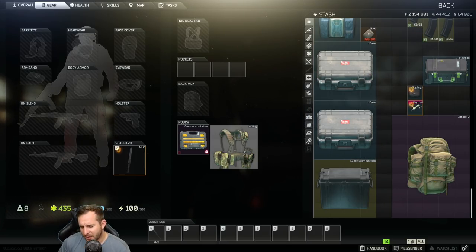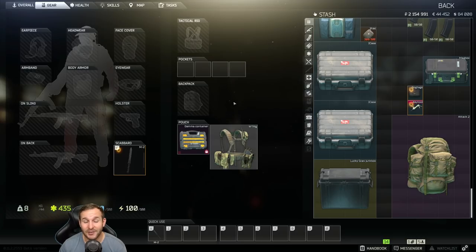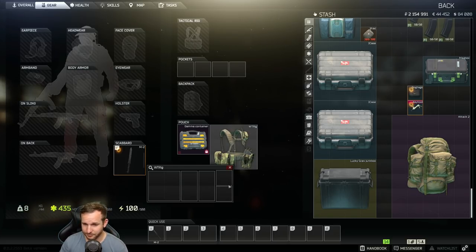The risk with the WT rig method is that if you find a Dox case or ammo container in the marked room, you have to remove your WT rig to loot it, then put it back — and I've seen multiple people die during that process. There's also a quest that requires you to hand in a WT rig, and if you hand it in with your key bar and Dox case inside, you'll lose all your keys. Buyer beware.